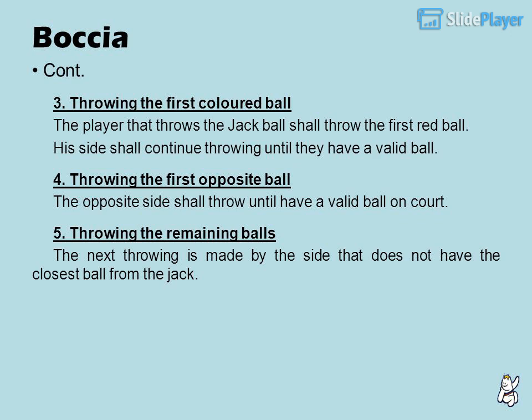4. Throwing the first opposite ball: the opposite side shall throw until they have a valid ball on court. 5. Throwing the remaining balls: the next throw is made by the side that does not have the closest ball to the jack.